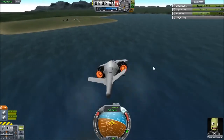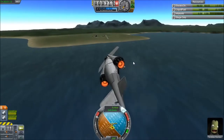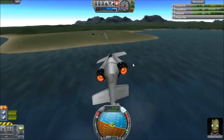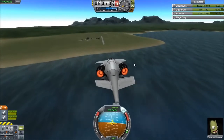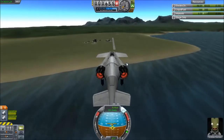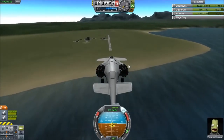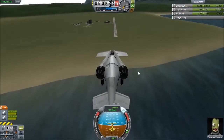It's not super maneuverable like the others. We're going to try to come in for a landing on the runway, and I am an awful pilot. I'm going to kill the engines to show that these little wings are actually generating enough lift for us to glide. I'm going to put on the lights just so I have a better idea of how close I am to the ground.